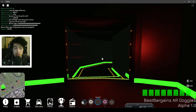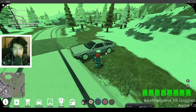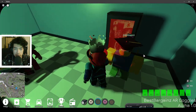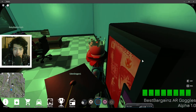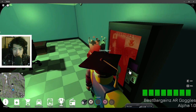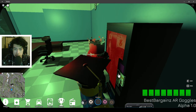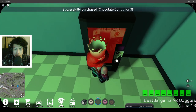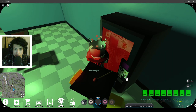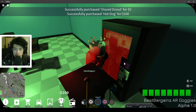Head back to the lab where we first started and put the code back in. It will say 'access to nine' because it's a little buggy — just how it goes. So do that again. The code is: donut, hot dog, cola, cola, pink donut, glazed donut, hot dog, cola. Access granted.